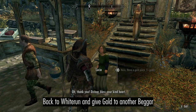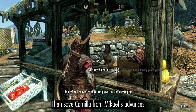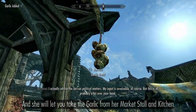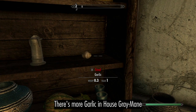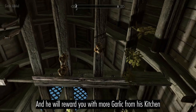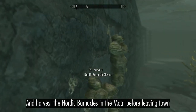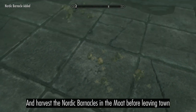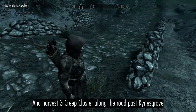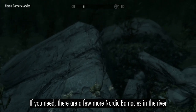Double back to Whiterun and give gold to another beggar. Then ruin the romantic life of another bard so Carlotta will let you take the garlic from her market stall and kitchen. You can also steal a bunch more from House Greymane, and if you report to the Jarl, he will also let you take the garlic from his door. Buy Candlelight and Turn Lesser Undead from Farengar. Don't forget the Nordic Barnacles out in the moat. Make your way to Windhelm and pick some more Snowberries. Follow the road south and harvest three Creep Clusters, then return to the city and harvest a couple more Nordic Barnacles from the river.